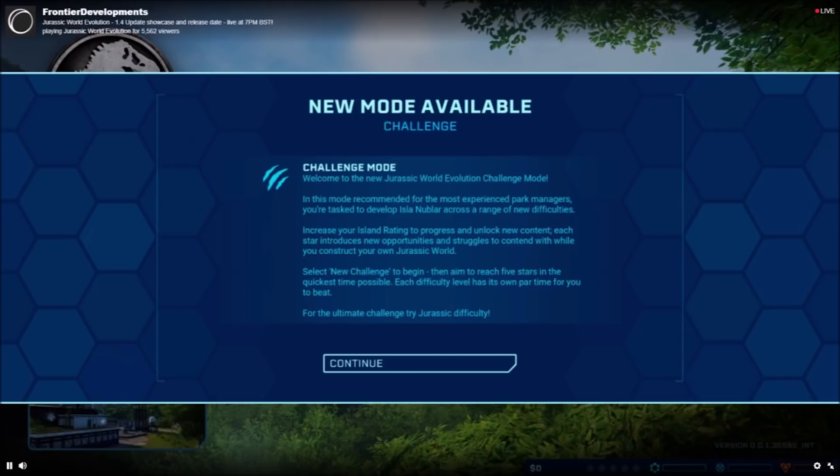In challenge mode, players will have very little money to begin with and will have to build the park up from scratch. It won't be easy, as the budget can be affected by contract cancellation penalties and Hammond Foundation fees. There are also personal bests when it comes to the time taken to reach milestones, and new skins are available through challenge mode as well as new trophies and achievements, which is pretty cool.